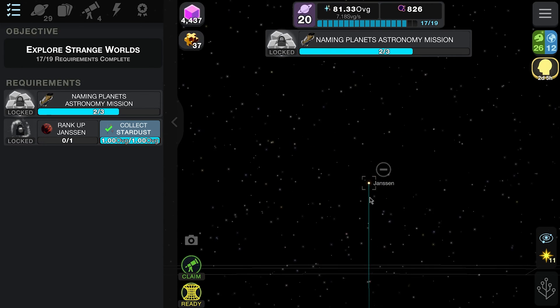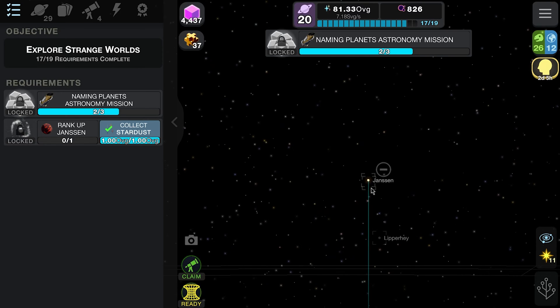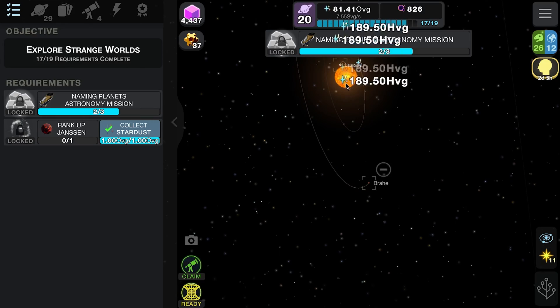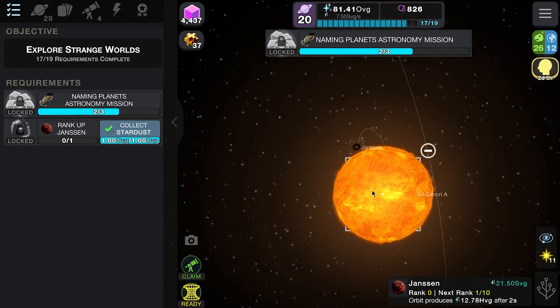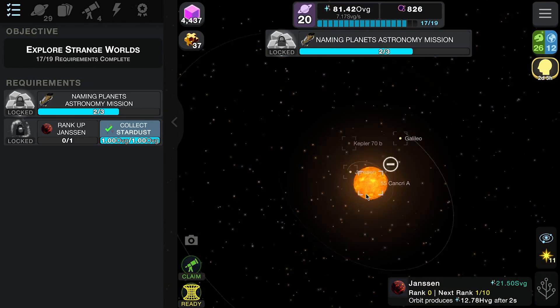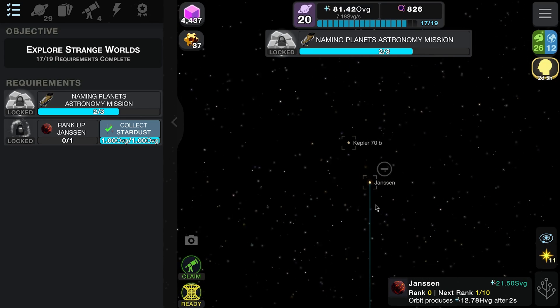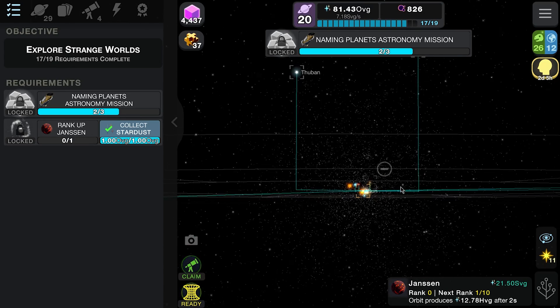So is it just called Janssen then? What's the star called - 55 Cancri? Yeah, just 55 Cancri. Cool, right. So in the big depths of things, that's where it sits.